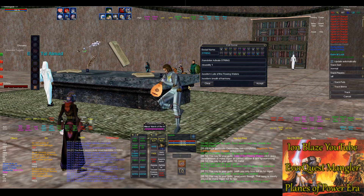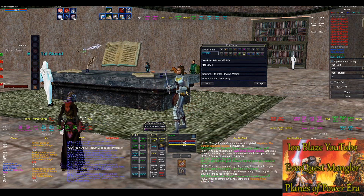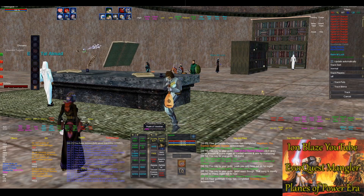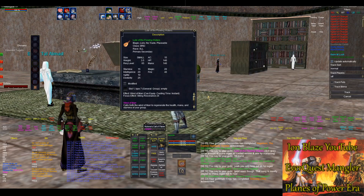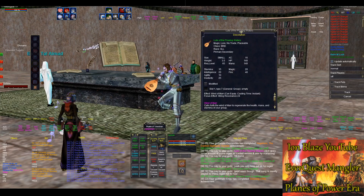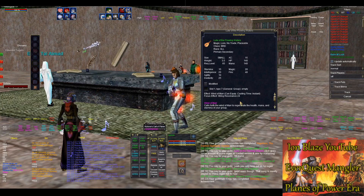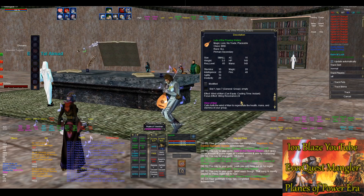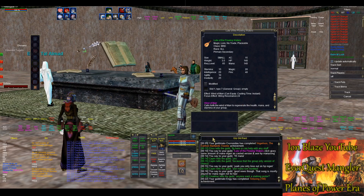That's a really nice trick — a way to have six songs going simultaneously and permanently, and to always have max mana regen even without playing mana song itself, just by using a clicky. This lute can also be of great use in Wraith Council and Plane of Earth B — it's a way to keep your HP regen up when you're doing pulls against those Wraith Council members that put a really nasty curse DoT on you. That's all for this video, thanks for watching, see you in the next one.